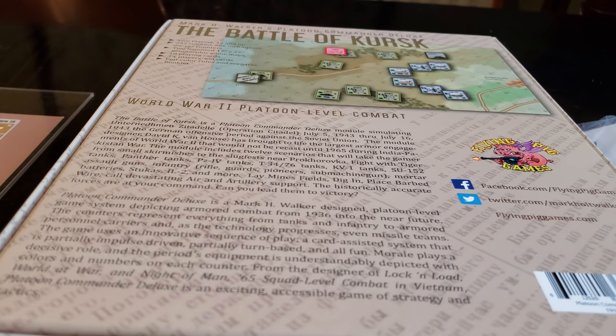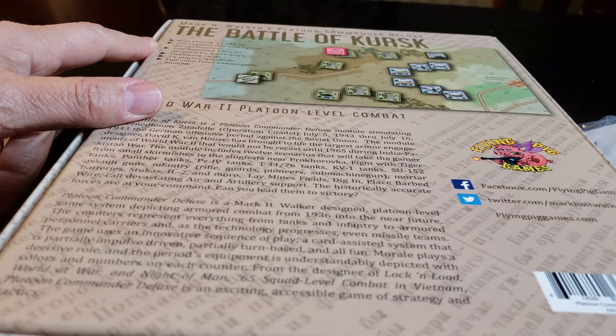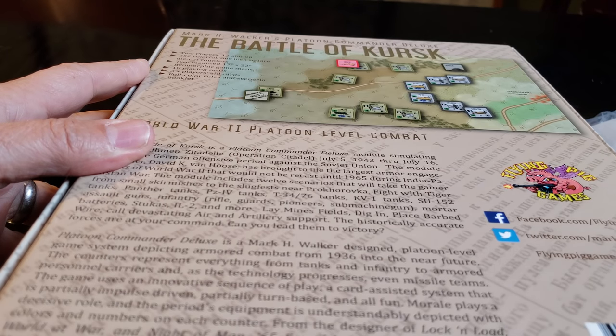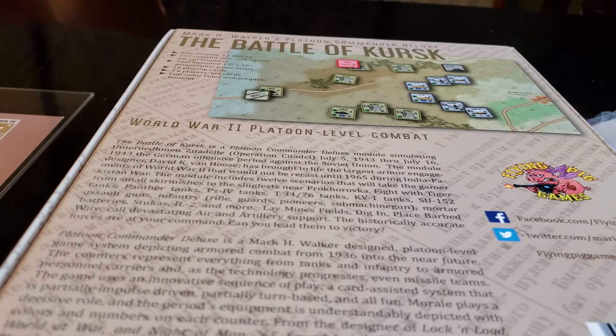I'm not 100% familiar with the game — it's been a while since I touched it. Bear with me when it comes to looking at the components and telling you what things are because half the time, as usual, I don't really know. So that's a two-player game for ages 12 and up. 252 full-color one-inch square die-cut counters. Looks like we've got two mounted maps in here, geomorphically oriented, which is nice to see. Some playing cards, some aids, and a full-color rulebook and scenario book.